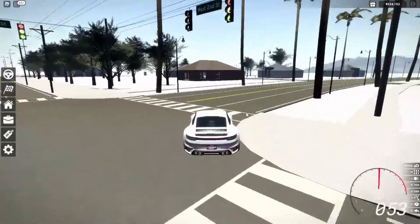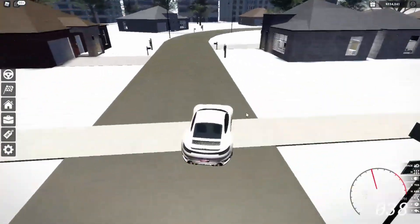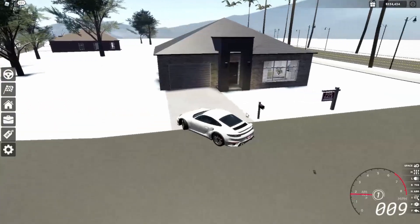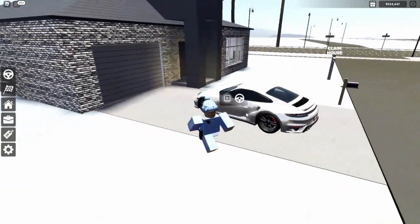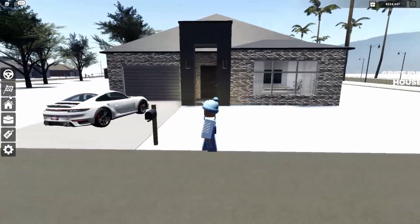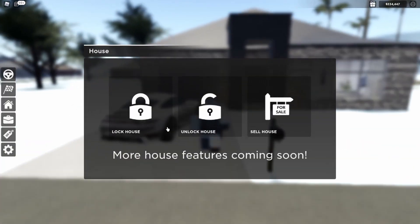I found my way back to the houses! Let's check this out — I'll pull into this first one. I'm gonna exit my car and come over here and claim this house. Alright, it's now my house!